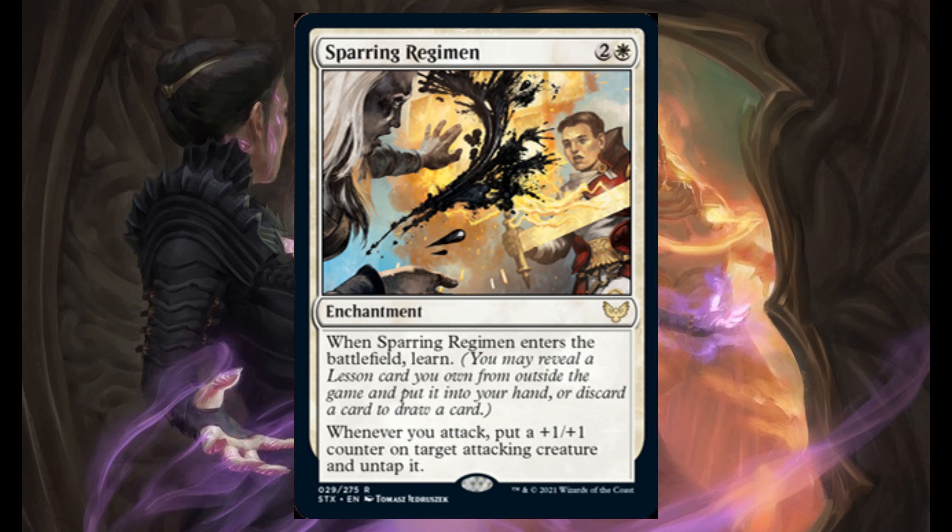Rare cards. Sparring Regiment — 2 and 1 white. It's an enchantment. Enter the battlefield: learn. Whenever you attack, put a plus 1/plus 1 counter on target attacking creature and untap it.